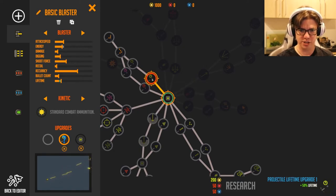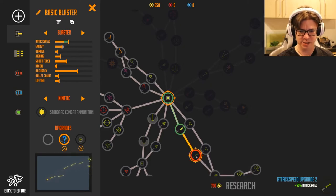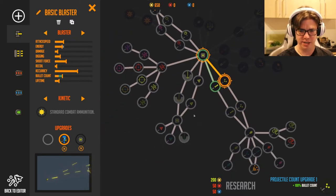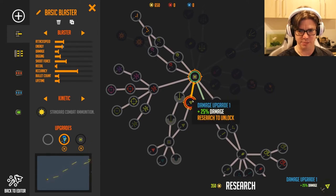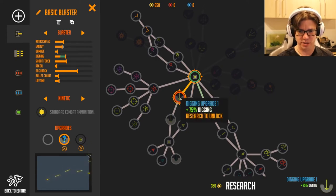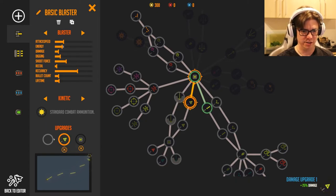Oh, we don't have any of this stuff. I see - I'm on to it. What does that do? Attack speed - let's research that. There we go, that just happens. That costs 700. Damage upgrade - let's research that bad boy as well. There we go. Damage upgrade.